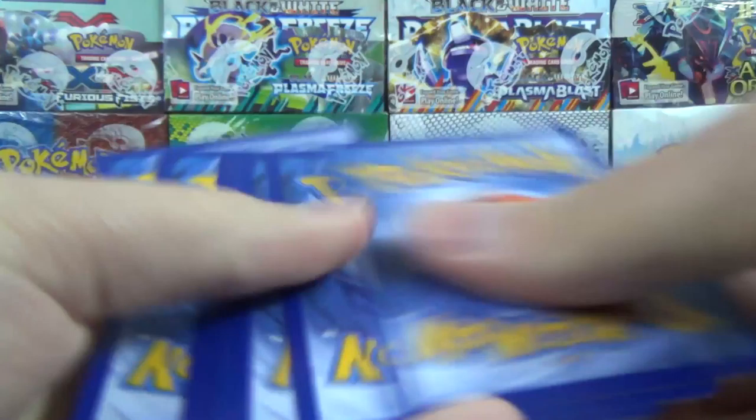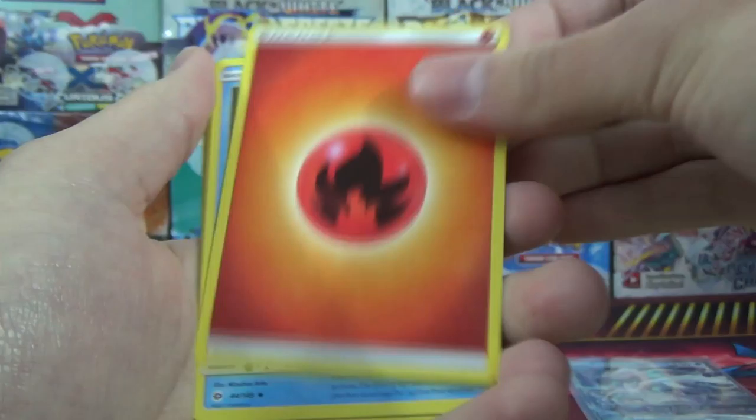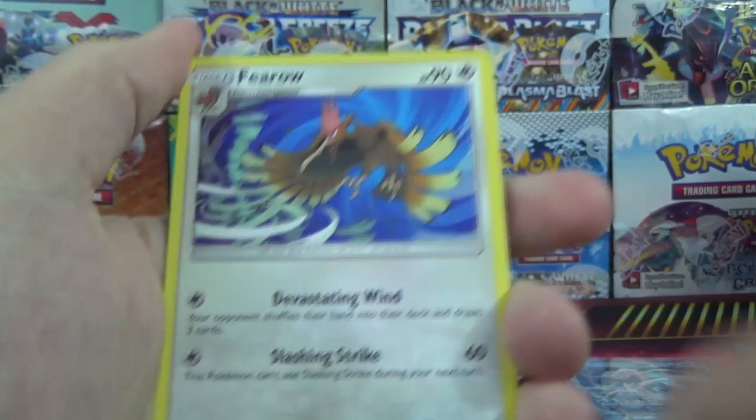So that's our first ultra rare pull in the Elite Trainer Box. Hopefully we can find at least one more — two ultras would be pretty solid. Pack 4: Alolan Meowth, Pikipek, Eevee, Psyduck, Spearow, fire energy, Wishiwashi, energy retrieval, Crabrawler. Four packs deep with just the one shiny card so far, excluding reverses.